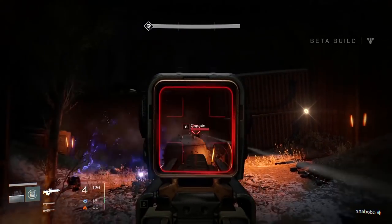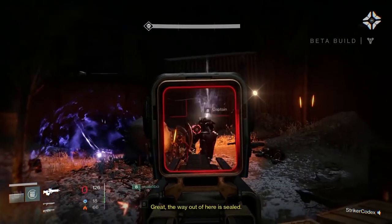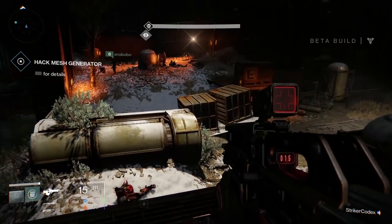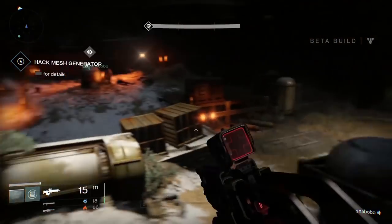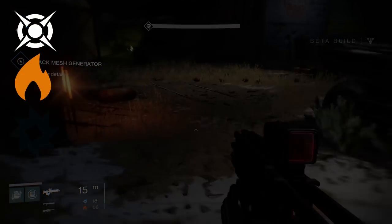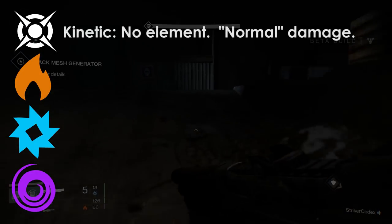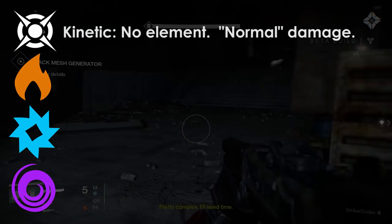Hello everyone, today we're going to be taking a very quick look at solar, arc, and void damage and how it actually all works. There are 4 types of damage in Destiny right now: kinetic damage, solar damage, arc damage, and void damage. Kinetic is just regular damage — it has no elemental properties and doesn't do anything special.